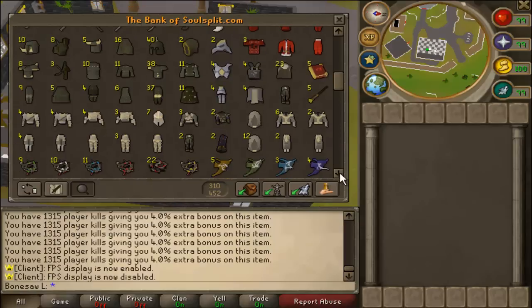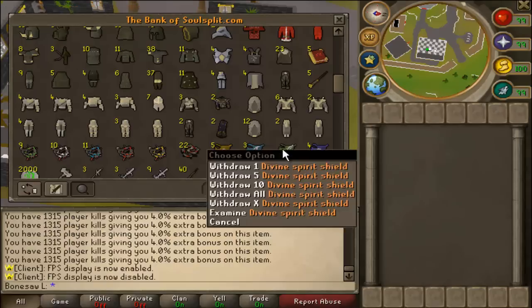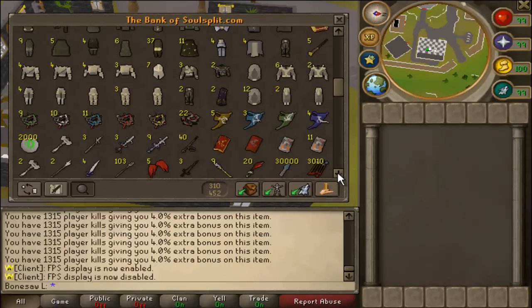I've got some divine whips for PKing obviously, and some normal whips because divine whips were glitched for a long time. And here's a spirit shield set — I don't have a placeholder for divine right now but it's still decent.